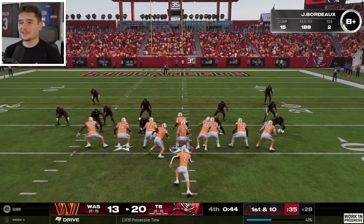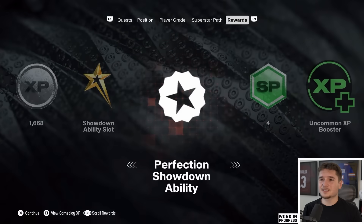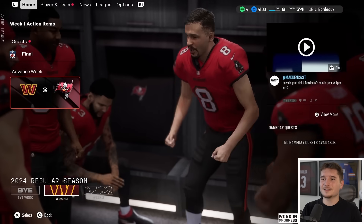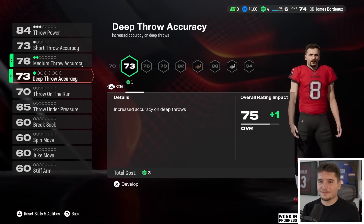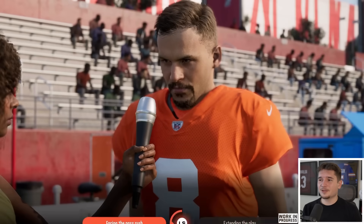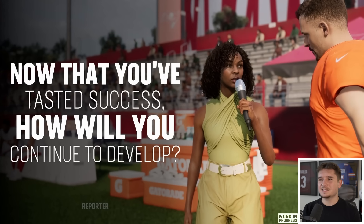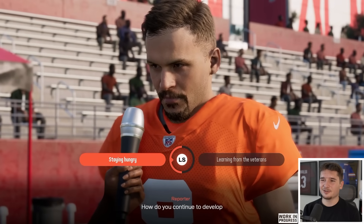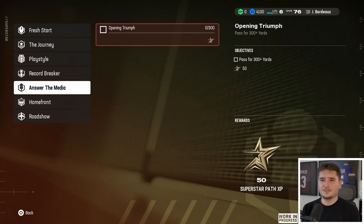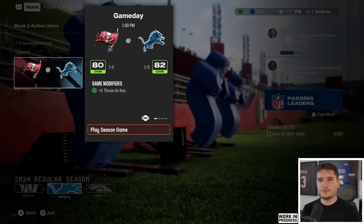I'm very happy that in my first start as a rookie I got a win, but next week I'll be challenged a lot more going from the Commanders to the Lions — that's a huge jump. With some more skill points, I should be better prepared. I need to increase some of my throw accuracies — we still have a long way to go. At practice there's an interview: where did I find my success? By extending the play. And now that I've tasted success, how will I continue to develop? By staying hungry. Answering those questions a certain way gives you boosts like plus 5 throw on the run. All I have to do to complete another quest is pass for 300-plus yards, which will give me a type of tattoo — we'll see if we can pull that off against Detroit.